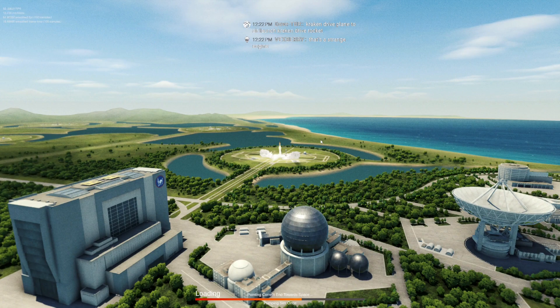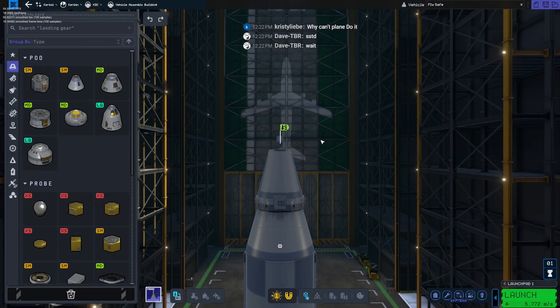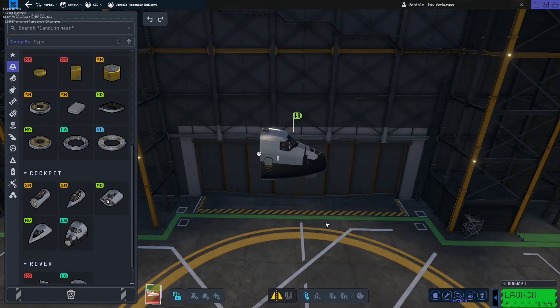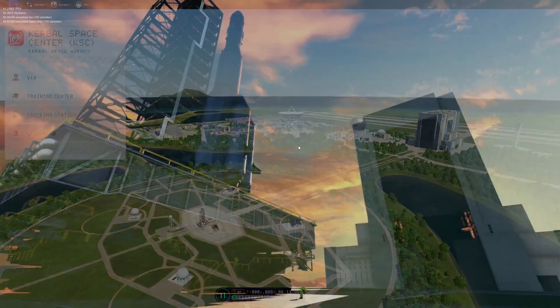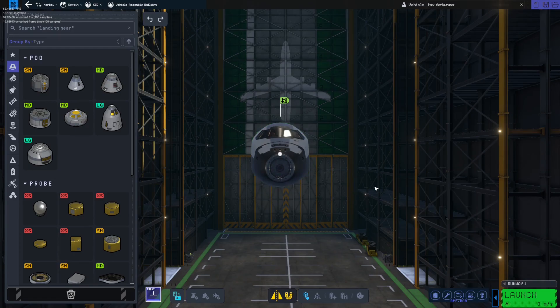We're going to attempt a cargo plane mission. We're going to attempt to fly a rocket into the upper atmosphere, detach said rocket in the upper atmosphere, fire off said rocket, and then reach orbit, and then de-orbit. Can a Kraken Drive plane launch a Kraken Drive rocket?